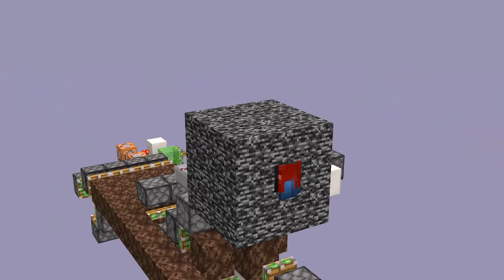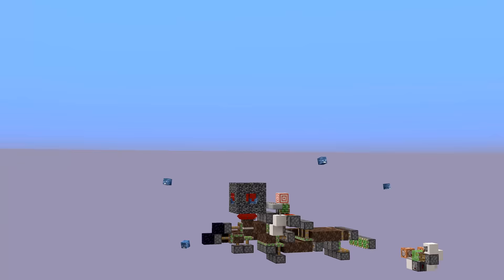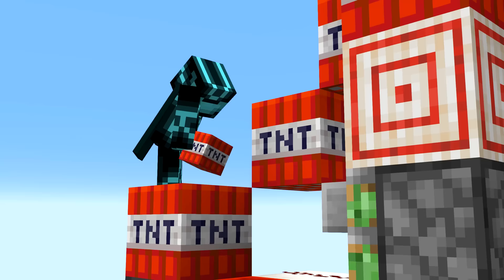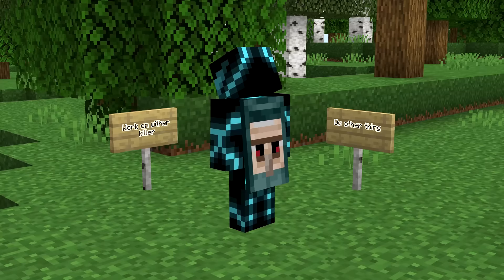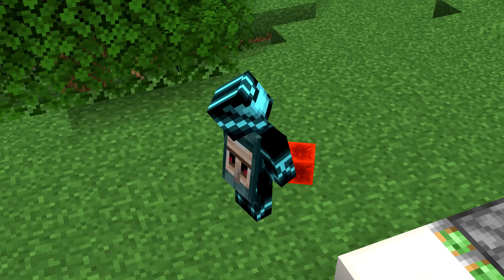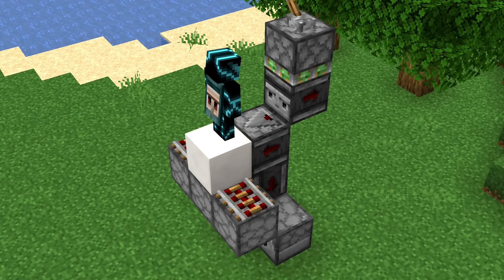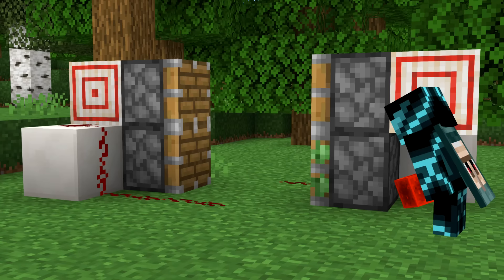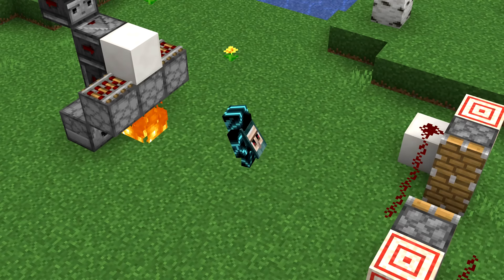At least I'd achieved something. While I procrastinated on finding a different solution, I started messing around with ways to make it faster and quickly realized: why not use two sets of dispensers? This lets us get around their 4-game-tick cooldown, meaning we can use a 3-game-tick clock to max out the pistons, increasing our rates from 18,000 to 24,000 withers per hour. But it was useless if I couldn't solve the problem of the soul sand getting destroyed.